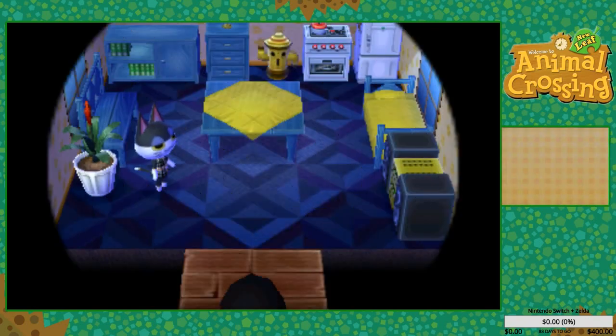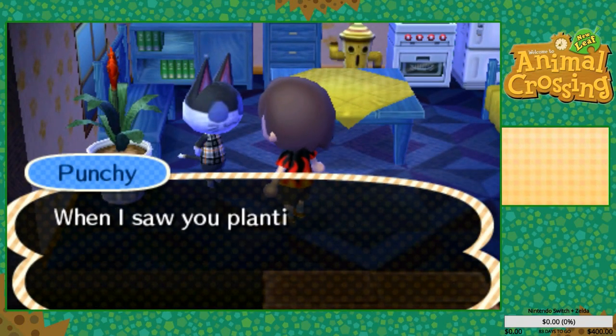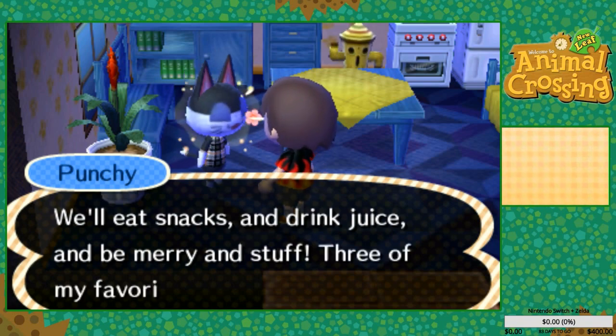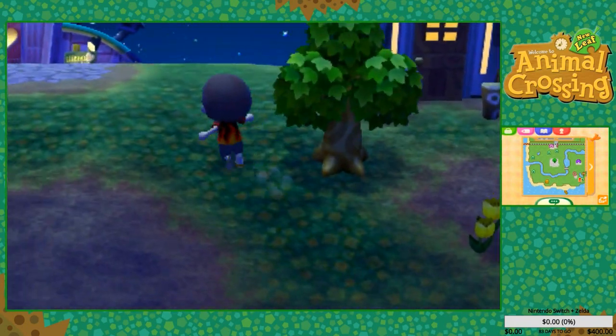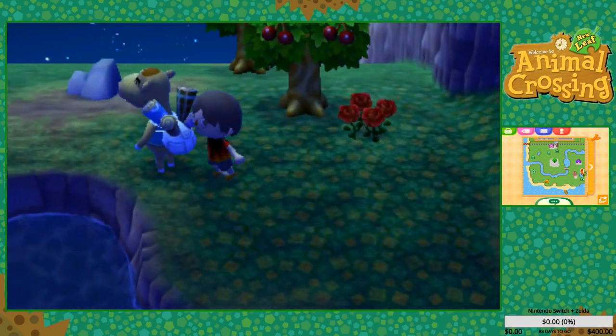There's Bam and then we got Punchy — I've never heard of this villager before. Let's check out this villager! 'Hey there Mayor, my name is Punchy — it's nice to meet you. When I saw you planting that tree my heart got all thumpy thumpy.' You didn't have to explain it like that, but okay. 'We will eat snacks and drink juice and be merry!' Those are three of my favorite things.